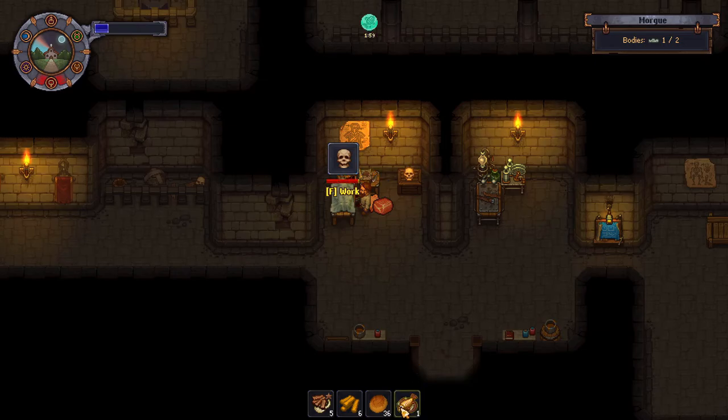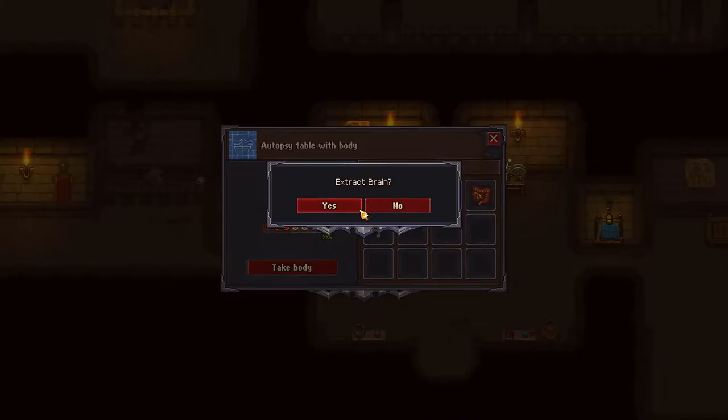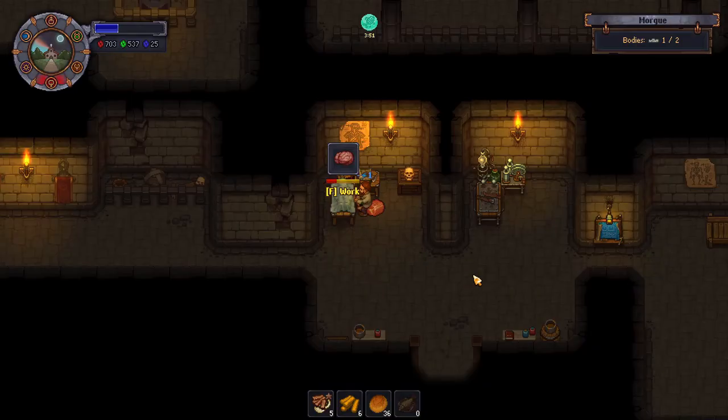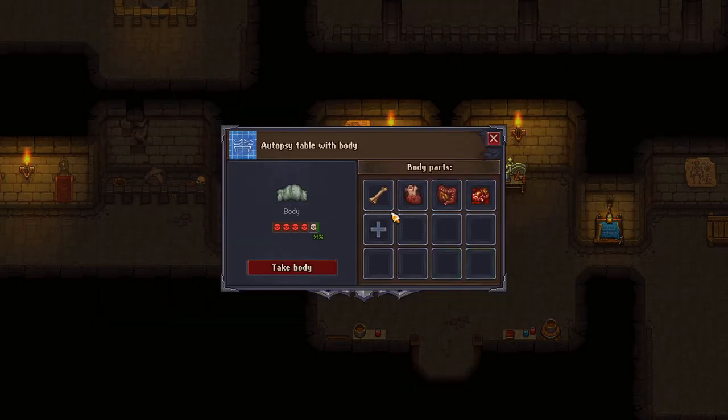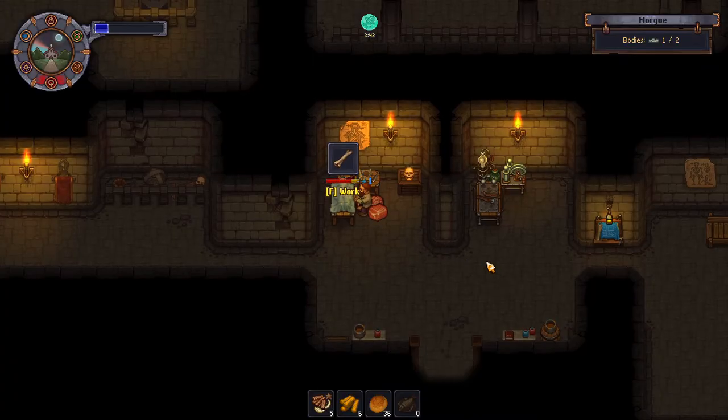Blood and fat both remove one red skull and add one white skull, so if you want to bury the body, remove both of these straight away. Flesh removes one white skull. Bone has no effect, so remove it, don't remove it – knock yourself out.